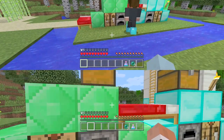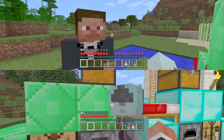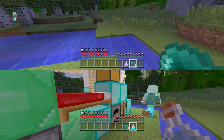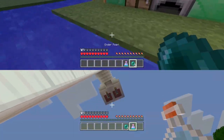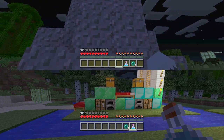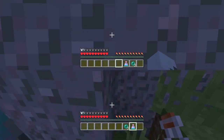We also have diamond ender pearls again, and a swiftness potion. Last time when I was falling, if I'd thrown my ender pearl I might have teleported to safety — but I blew it. We also extended our little river in case you drop ingredients. It's nighttime and we're in peaceful mode, so no monsters. Let's get going!